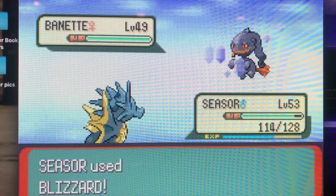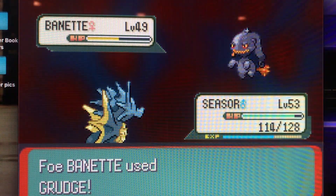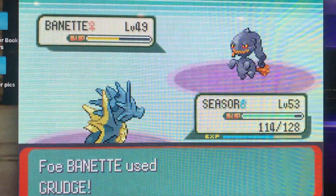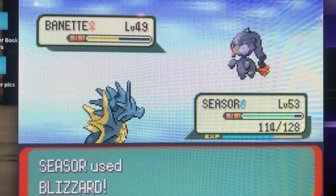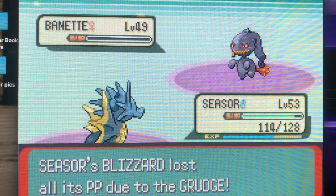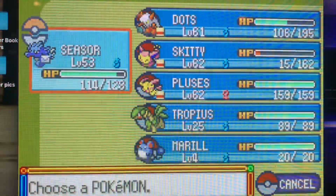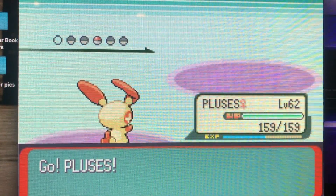The boosted XP helps out a lot as well. Thankfully Seedra got that Blizzard off — oh, it only does half on Banette. It wants to use Grudge. I thought I was going to get out of here with a second Blizzard, but of course it misses. I'm just going to keep using Blizzard because I have a few Ethers in my bag to re-up Seedra's Blizzard PP. I almost level up, so I'm going to switch over. Let's see what Pluses has for us.